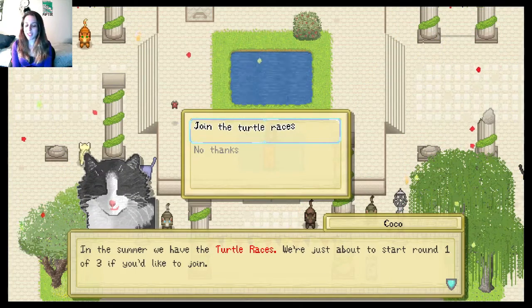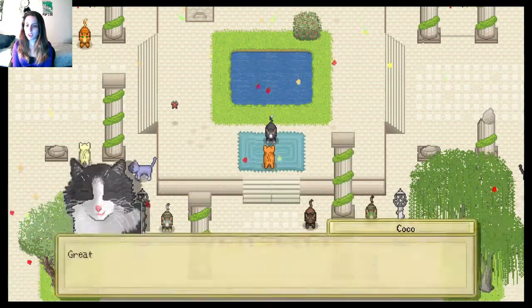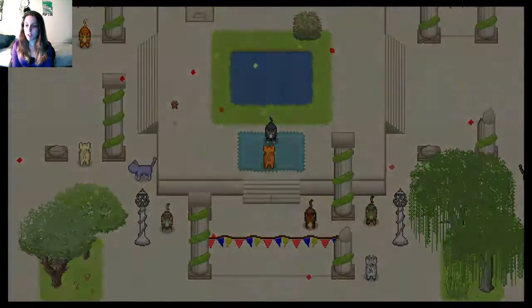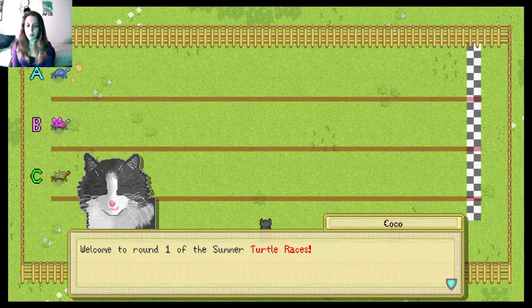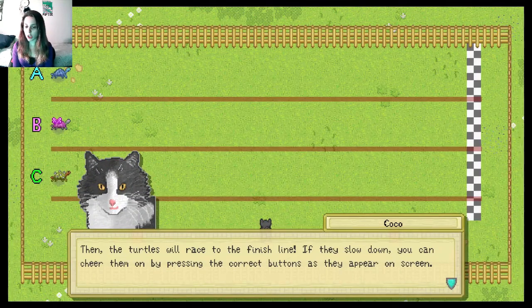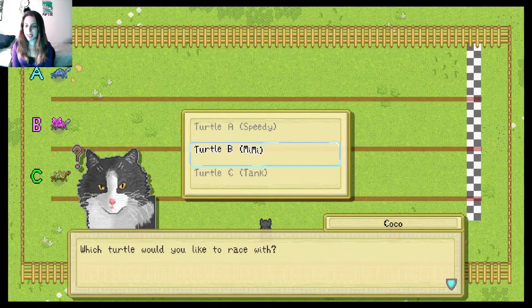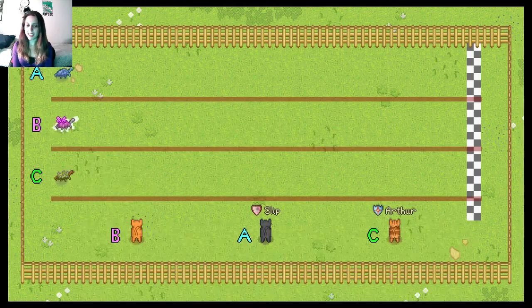In the summer we have turtle races. Of course you have turtle races. We're just about to start round one of three if you'd like to join. Sure, let's go. Follow me to the festival arena. I get to pick a turtle. We've got the blue one, we've got a turtle that looks like its shell was decorated by a butterfly, and we've got Spike. Welcome to round one of the summer turtle race. If they're slow you can cheer them on by pressing the correct button. Which turtle would you like to race with? Let's go with Mimi because she looks like she's going to win.